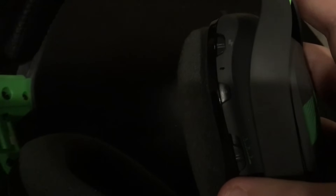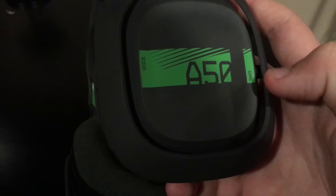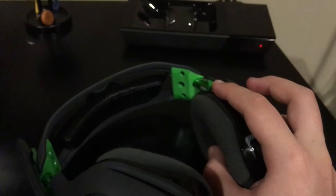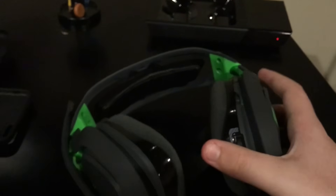How to hard reset: you hold this button right here on the game side panel and you hold these together for about 10 seconds, then you release it, and that should have hard reset it.